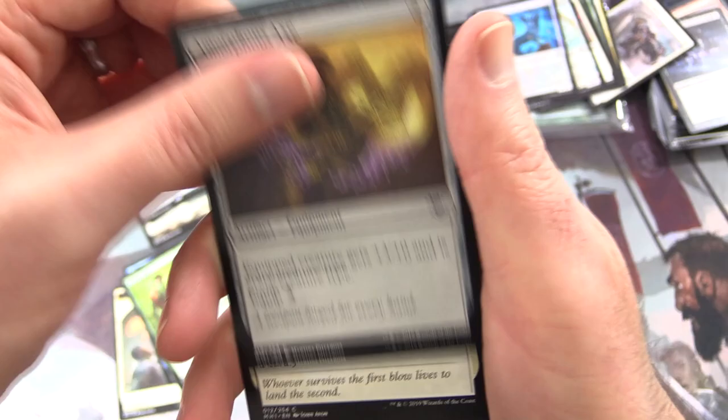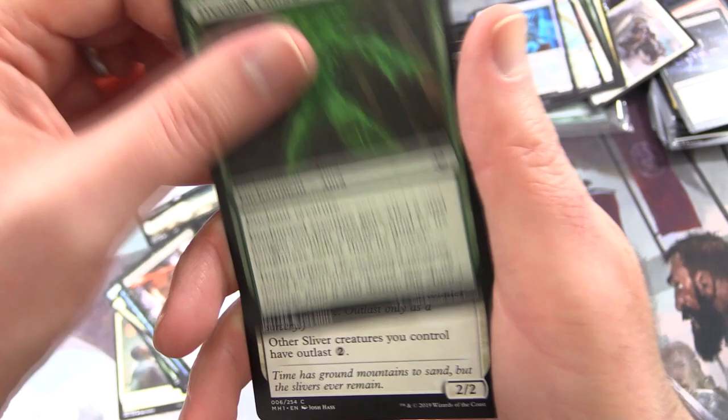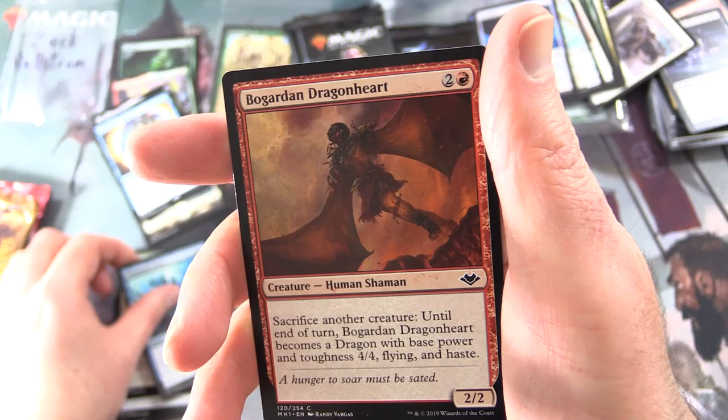Uncommons: Rebuild, Firebolt, Ruination Rioter. Commons: Elvish Fury, Amorphous Axe, Gilded Light, Reign of Revelation, Boomer's Hour Charm — Treefolk Umbra, Enduring Sliver — any Sliver fans out there? Phantasmal Form, and Bowmasters Dragonheart.